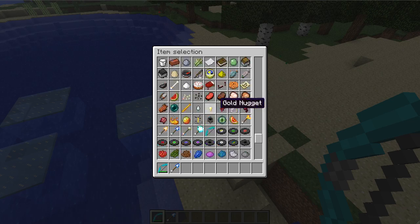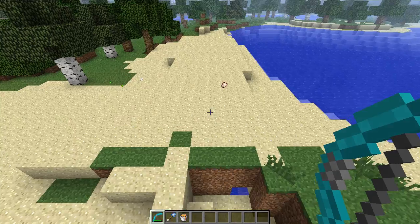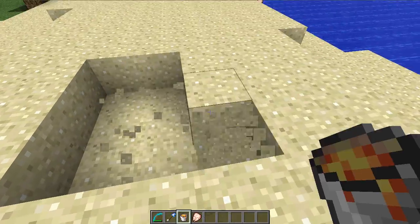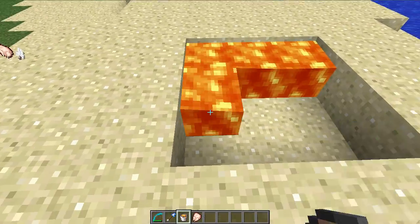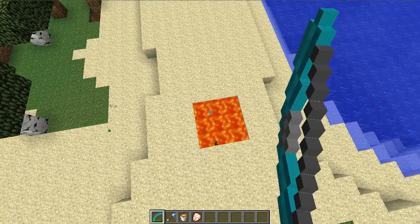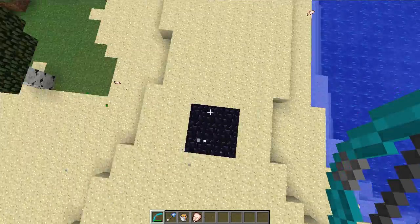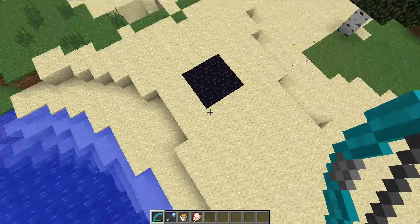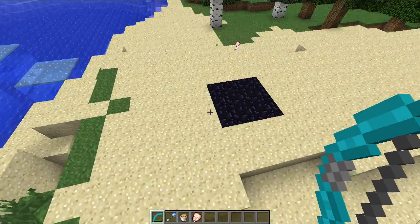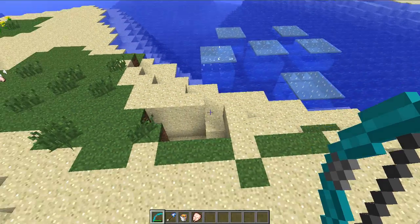And if it hits lava, I think it creates obsidian, but it has to be a source block. It's supposed to create a 3x3 obsidian if you hit lava, and ice if you hit water.